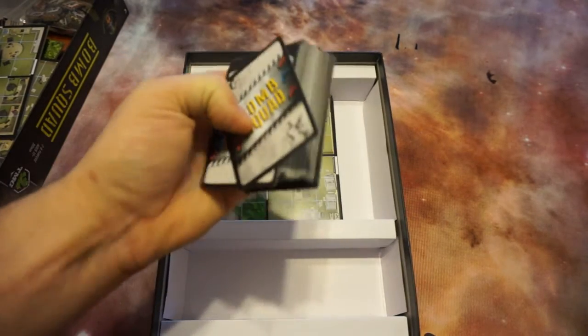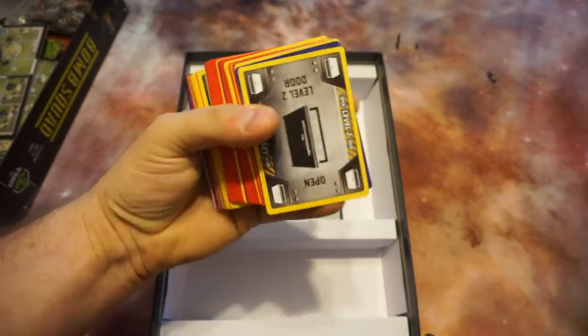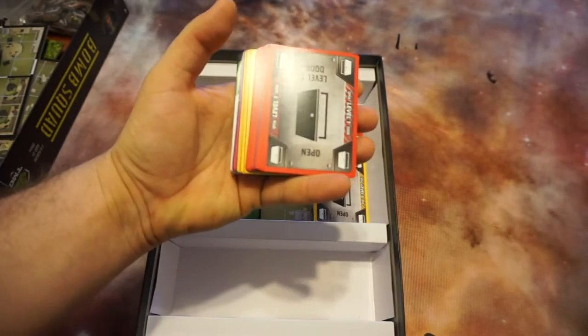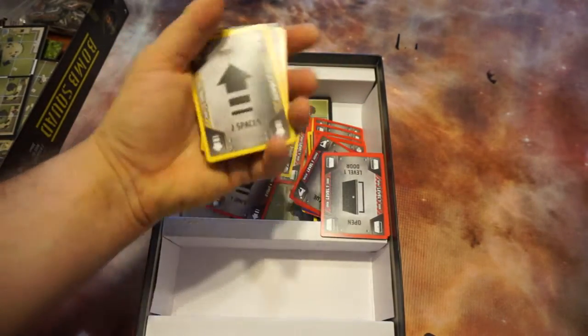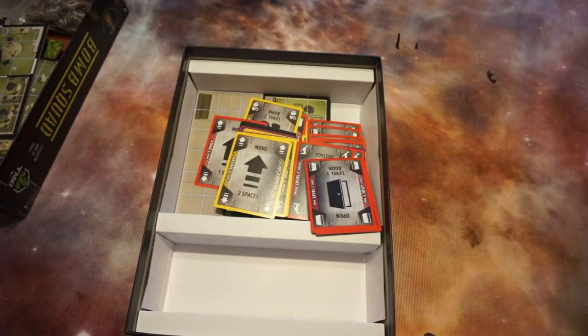And then finally you have the bomb cards, or the programming cards. These are used to program your robot. For example, this card opens up a yellow door, this card opens up a red door, and this one allows you to move forward two spaces. So let me set up Bomb Squad.